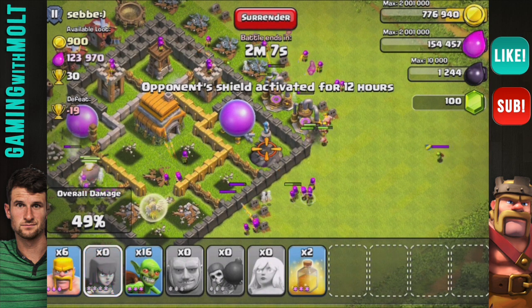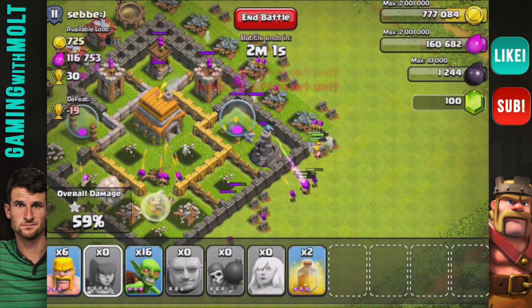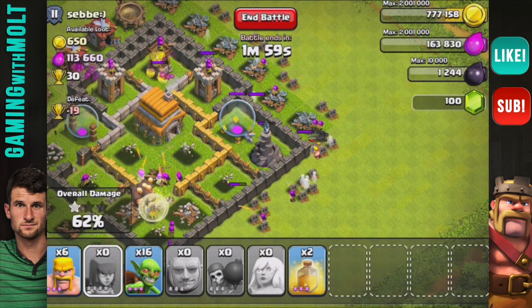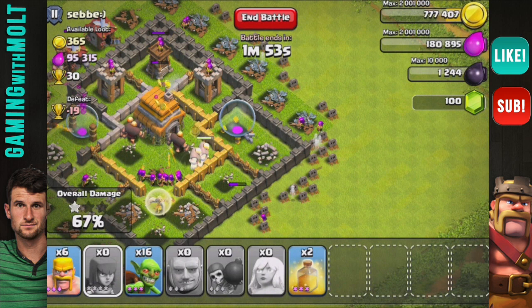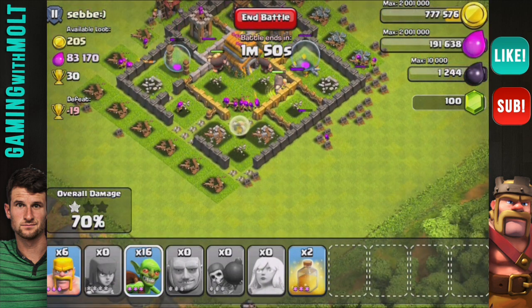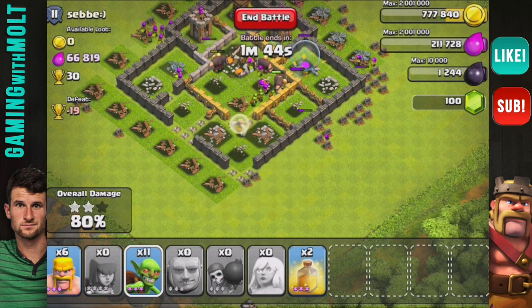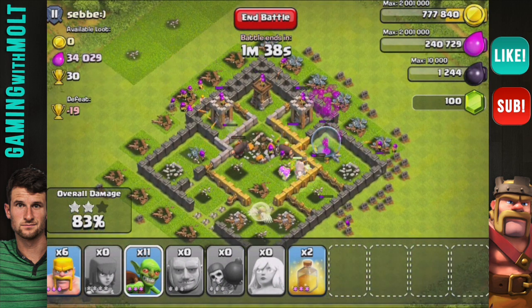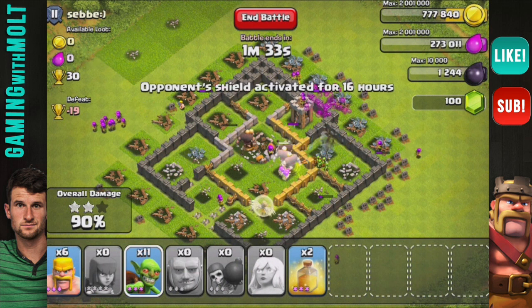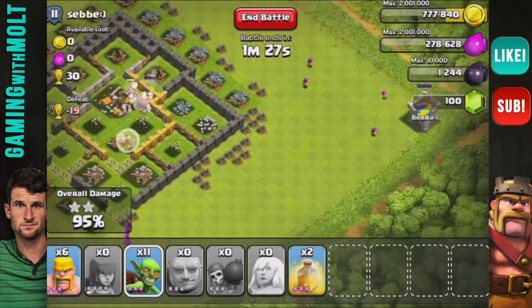I'm going to try to get rid of this cannon — drop down a couple of barbarians as distraction. I'm curious whether defenses focus the troop causing the most damage, because that wizard tower kept switching back and forth between my archers and barbarians since the archers were doing more damage. I'm not too worried about it — we are definitely going to get a three-star on this base, which is awesome.